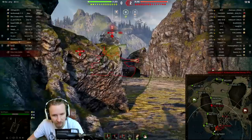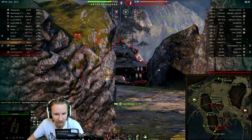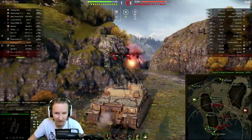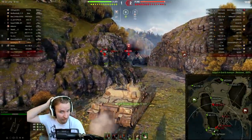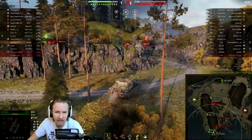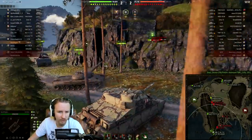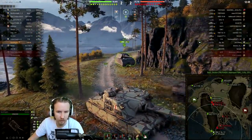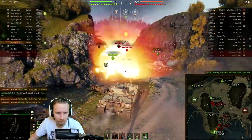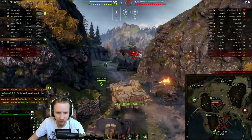This is where the Tortoise just excels — as long as I can track this player, I'm just going to track him. I didn't get the damage in but I definitely got that tracking in, and that's one of my favorite things about the Tortoise: its rate of fire is so much better than the Badger, which allows you to just consistently get your shots in.